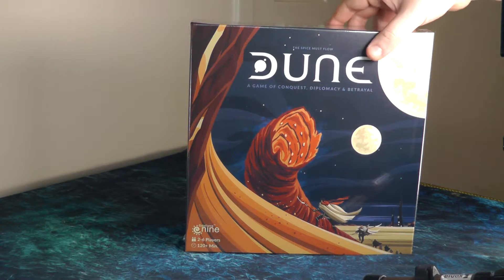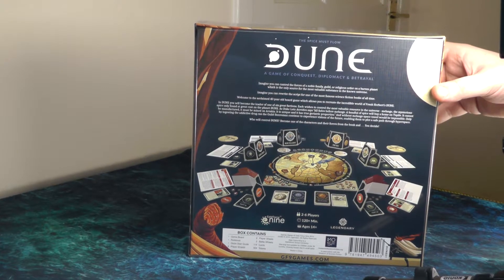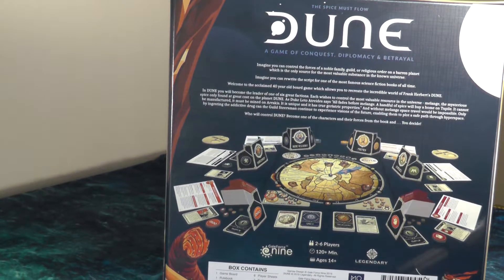Turning to the back, you can see it shows some of the components. There's the central board and the player screens to hide information, because there is some hidden information in this game. It describes Dune as 'a game of conquest, diplomacy, and betrayal' with a blurb about what the game's about.